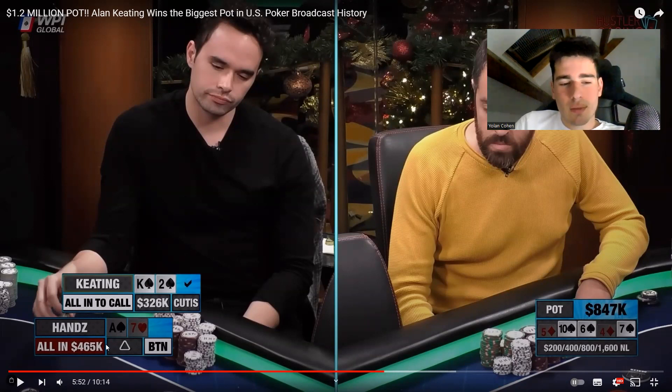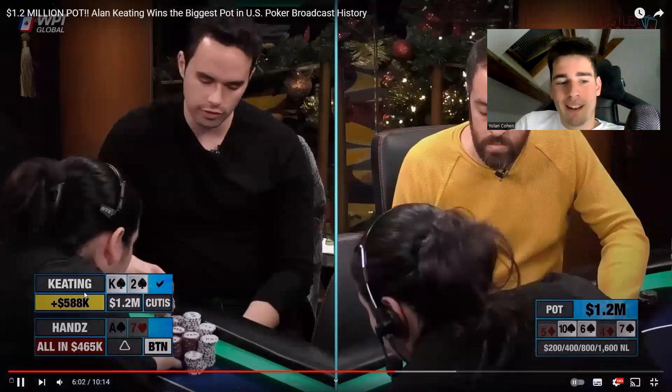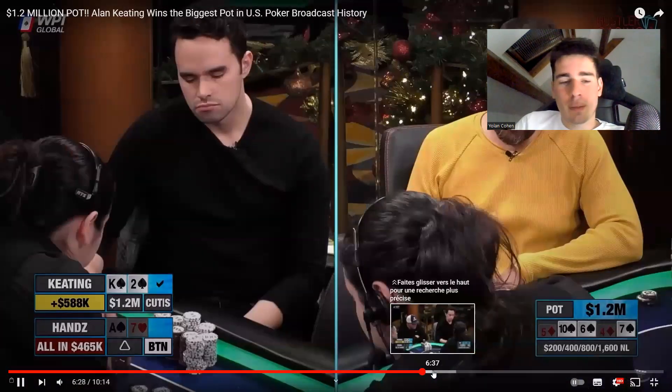Ants has to have A7 as a triple here, which would be really rare, and it's way easier to play a flush like this. So yeah, first of all, honestly, really big pot. I would never call as Keating and I would never bluff as Ants. That was a pretty fun and really big pot.